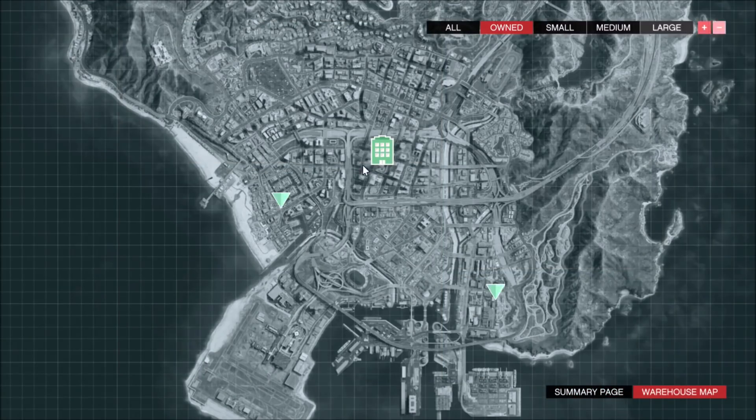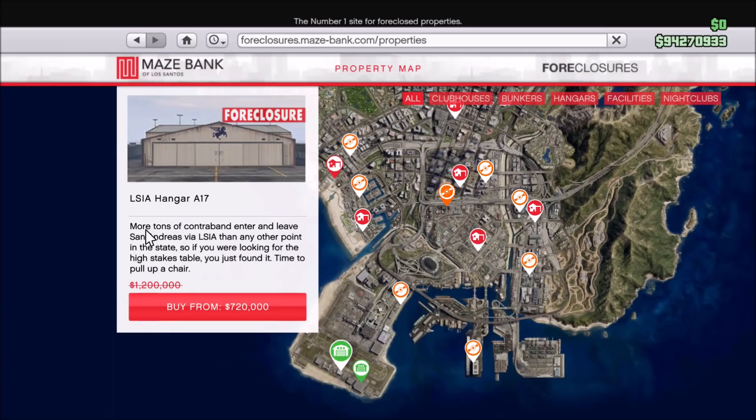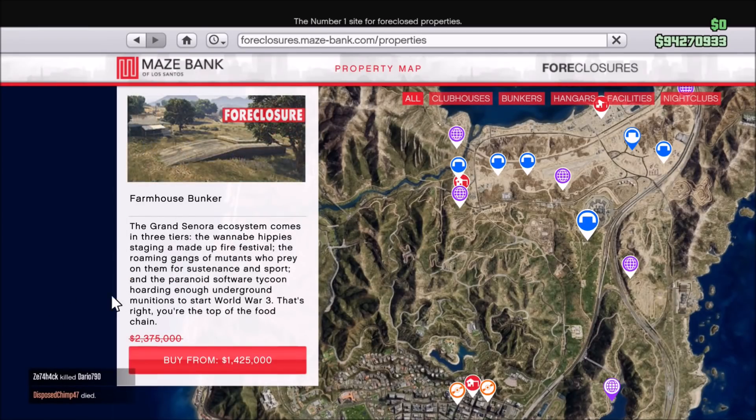On to the discounts, there are a lot of good ones this week. Special cargo crates are 25% off. Then we have hangars and renovations at 40% off, and bunkers and renovations at 40% off — two very important properties to own.